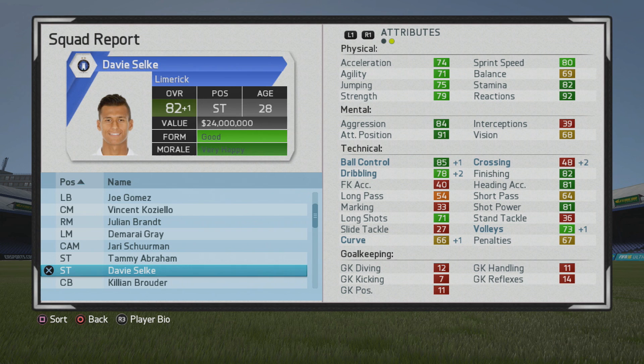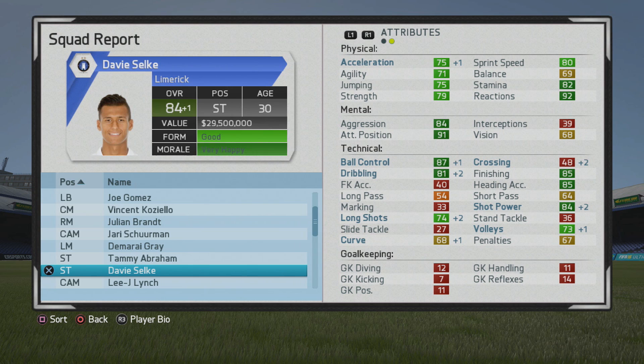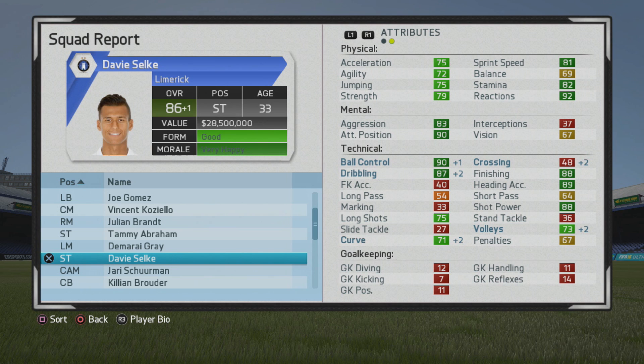At 82 overall age 28, ball control is in the dark green, as is finishing, heading accuracy, and shot power. Dribbling has improved quite a bit as well. At 84 overall age 30, dribbling is in the dark green with nice improvements all around — attack vision is very high, finishing is very solid, heading accuracy, shot power, long shots and volleys moved up quite a bit. Curving and penalties are in the high 60s. He has the Poacher specialty, which certainly helps with his very high attack positioning.